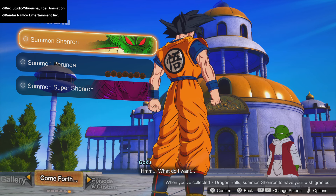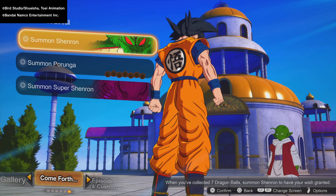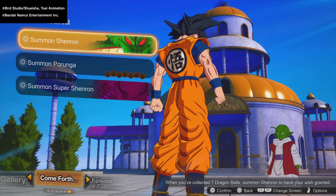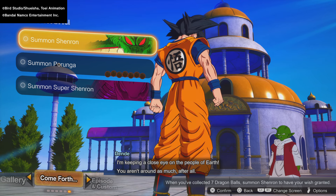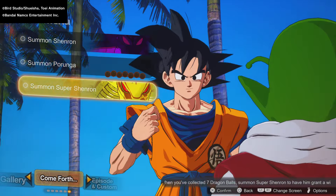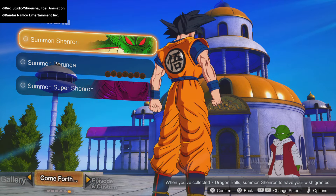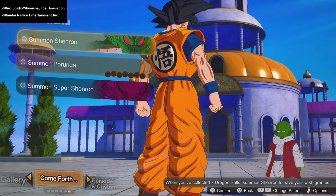Welcome back to another Sparking Zero video. Let's talk about Dragon's Wishes. If you have the ultimate edition, you can actually go ahead and instantly use any of these dragons and make your wish right now. If you have the standard edition, the question is where do you get the dragon balls.